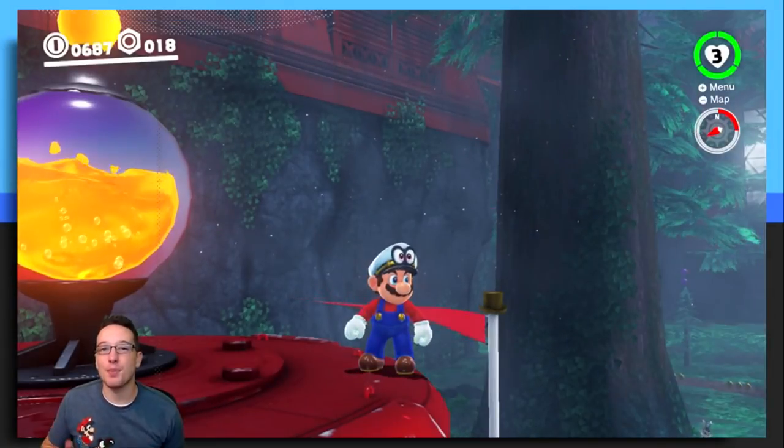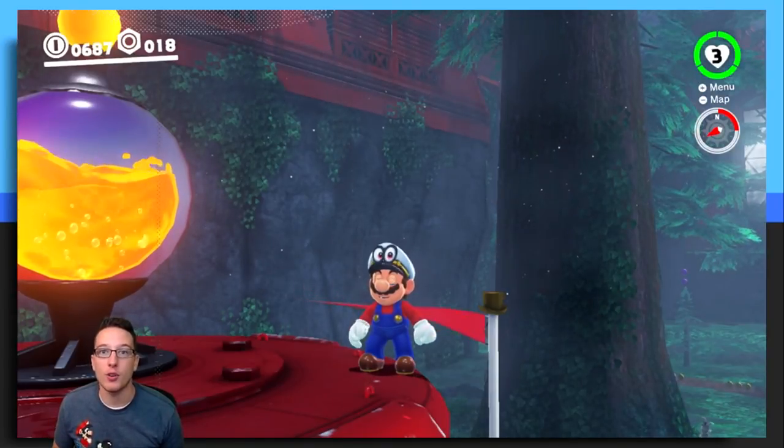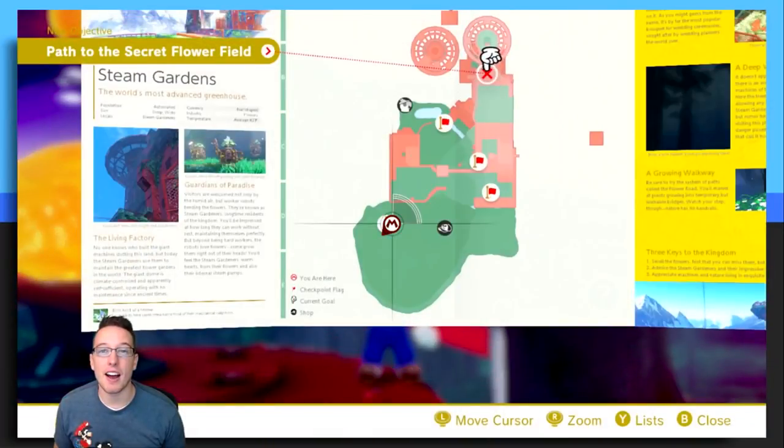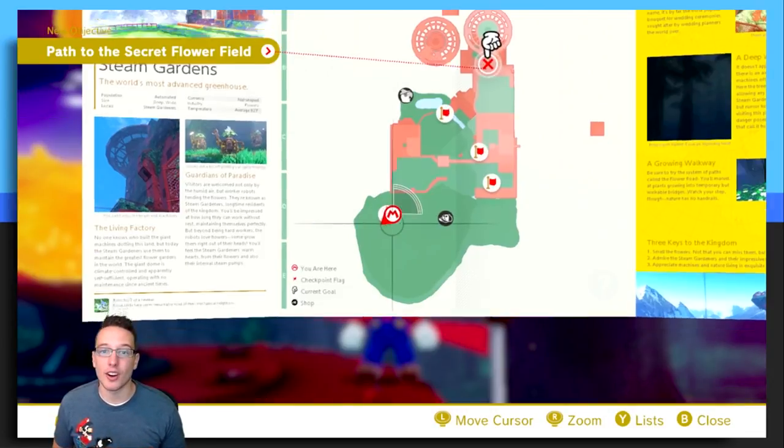Alrighty then, so this glitch takes place in the Wooded Kingdom and there is one prerequisite you have to have in order for this glitch to work. You are going to need a save file where you have not taken on the Torque Drift boss, which is that big flower boss where you can use the uproot to kill it. If you've beaten the Torque Drift boss, you're not going to be able to do this glitch. You'll need to start a new save file and get back to this point.